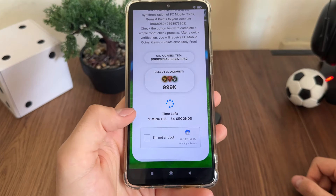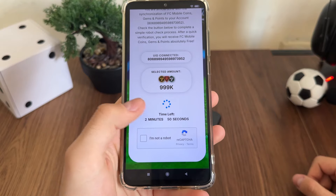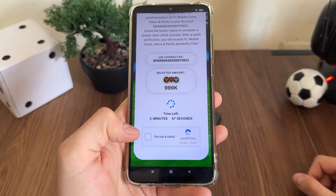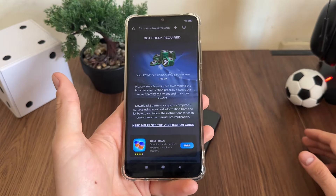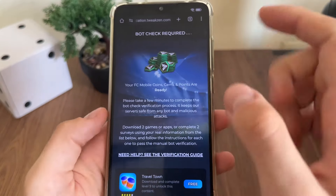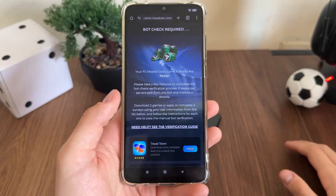We got into this step, so we'll have to confirm that we are not a robot, and we'll have a few minutes to do this. We must do it because there are a lot of malicious bot attempts trying to get these free resources every minute. So just click 'I am not a robot' and it will redirect us to the bot check page — it's the last step until we get our coins, gems and points on our FC Mobile.